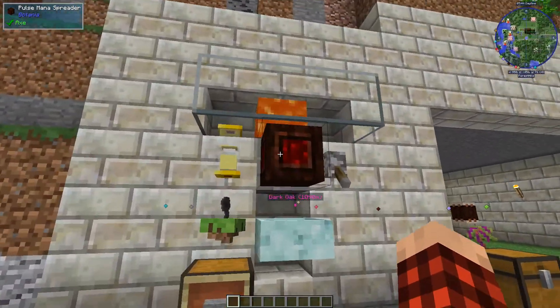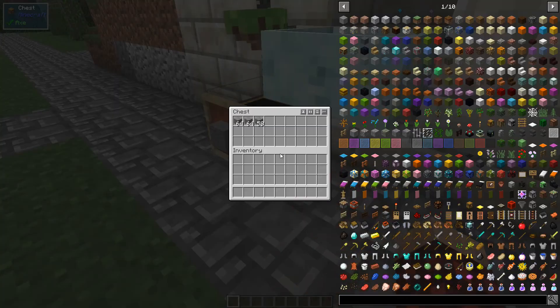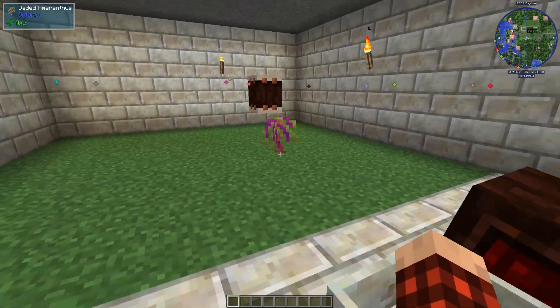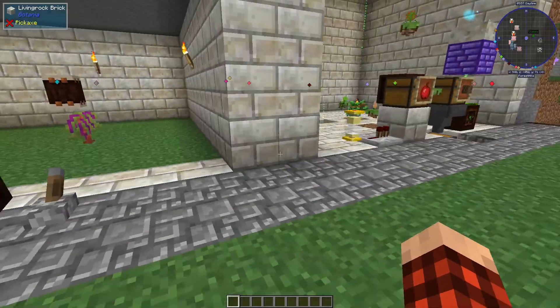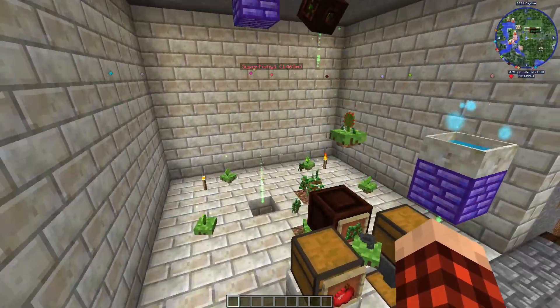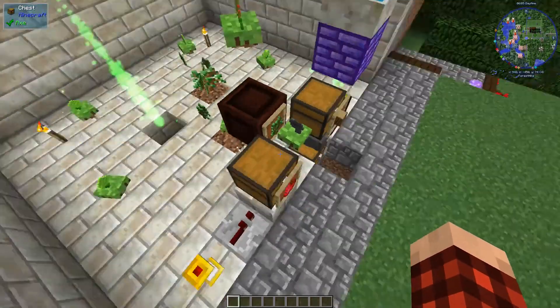Over here is his stone farm - that's exactly what that is, he's got some stone kicking around in there. Here's his Jaded Amaranthus, his flower farm. He's got his Drums of the Wild up there - looks awesome. And then over here looks like a tree farm.